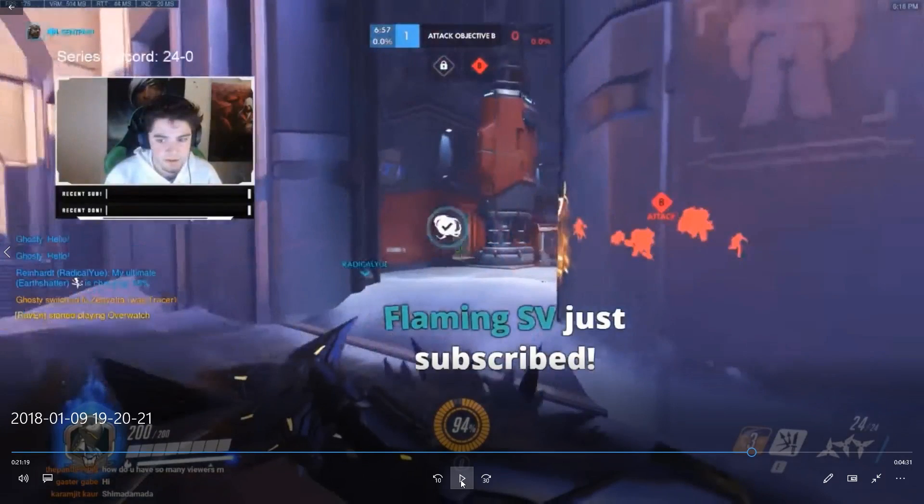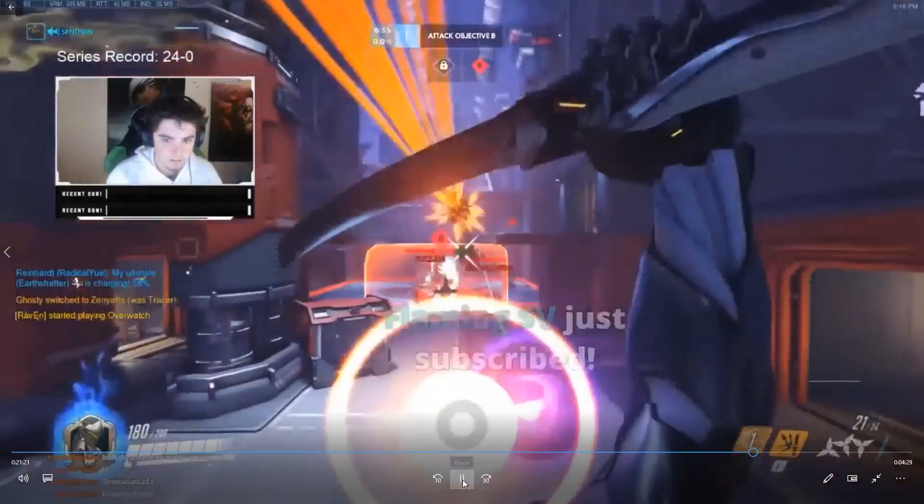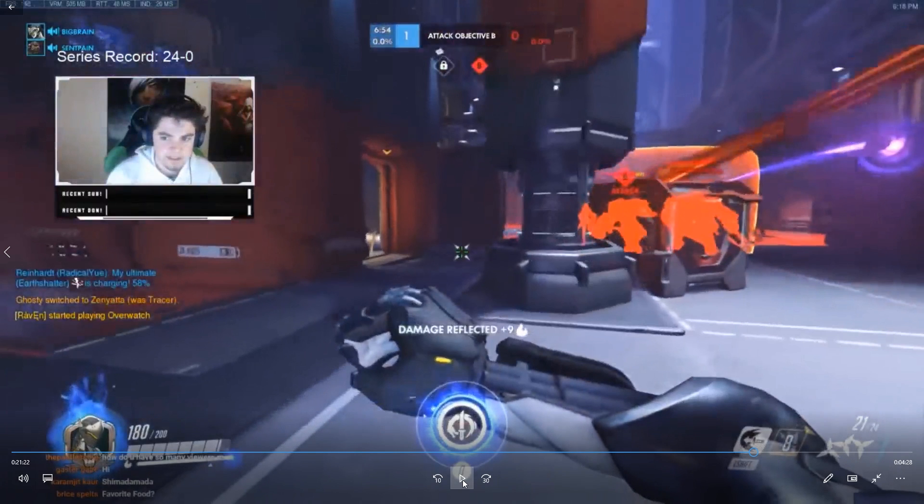Coming into this point, the Reinhardt's going to throw a fire strike and the Moira is going to orb. I'm going to reflect both of these back from as far away as I can and wait a second for my reflect to get back on cooldown. Why I reflected those two things: A, the Moira is not going to be able to feed her ult. B, that Moira orb will give me a ton of ult charge. If you're playing Genji, you're going to want to reflect as many Moira orbs as you can — it's going to feed your blade and stop her from feeding her ult.